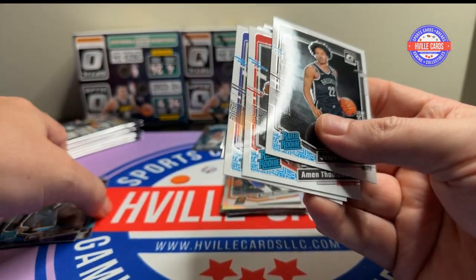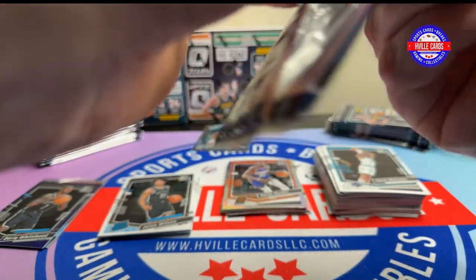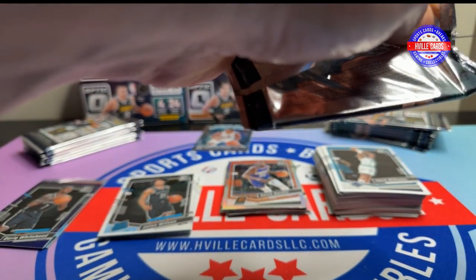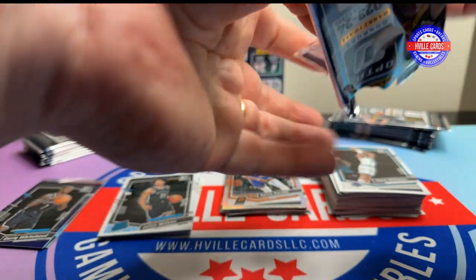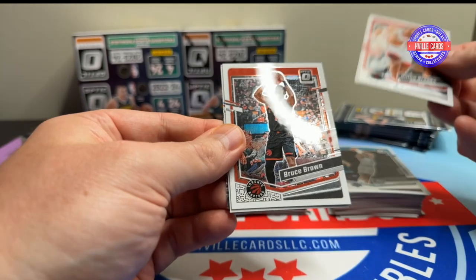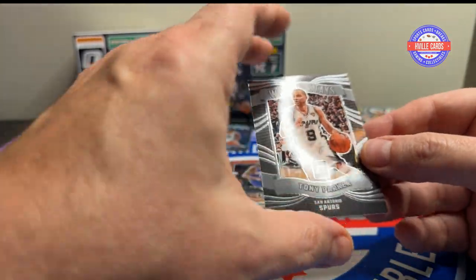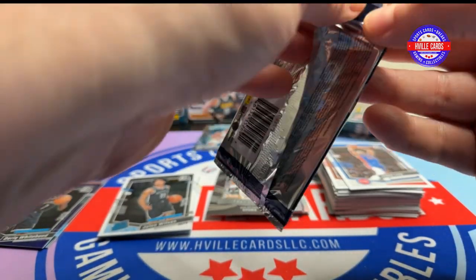I forgot — I got to separate the insert rookies. Alright, Dylan Brooks, Bruce Bowen, Jaden Ivey, and Tony Parker Winner Winner Stays — and he did stay and he was a winner.